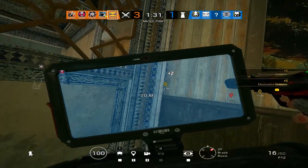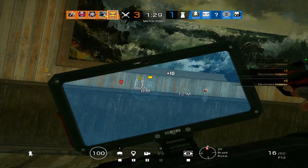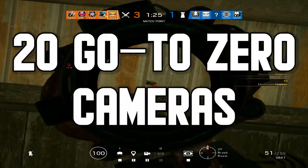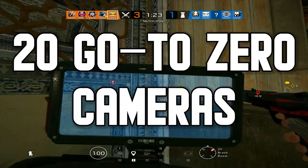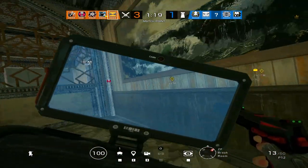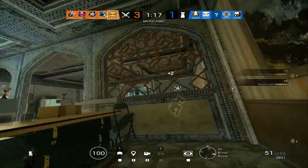Zero is a brand new operator in Rainbow Six Siege coming along with Operation Shadow Legacy. Today I'm going to be giving you 20 different Zero camera spots that you can use — quite crazy angles that will allow you to gather intel for your team and also cover your team's flank.